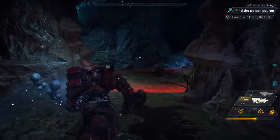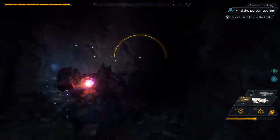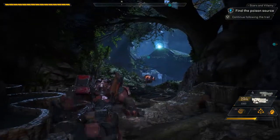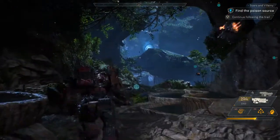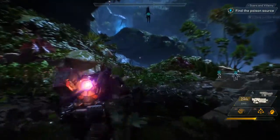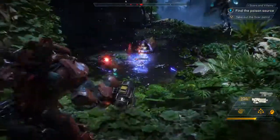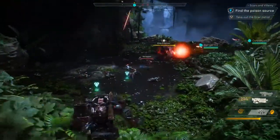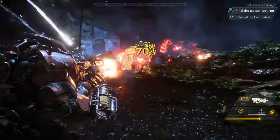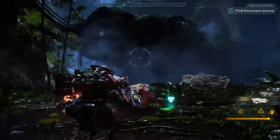Looks like the scars have laid mines in this tunnel. Jen, show us how a Colossus deals with mines. Combos are a really important part of group play — using certain abilities together allows you to combo for extra effects like bonus damage. Let's see if we can have Catherine set up a combo up ahead. Nice combo! Catherine called down a lightning storm and Jen used her railgun to combo for massive bonus damage.